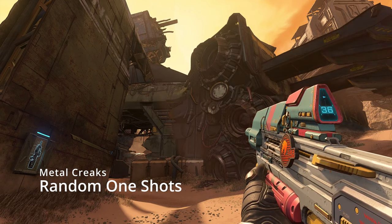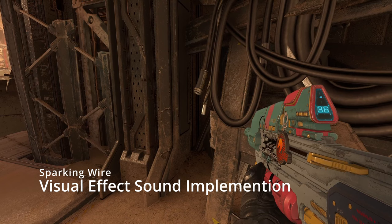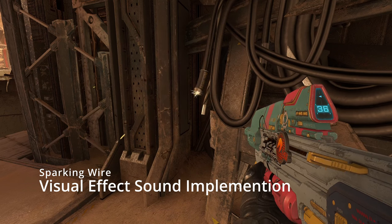There are also sounds tied to effects like these sparks. This is easy — the effects have an event for sparking. We put the sound on the event, so when the event does its thing, we get sound.